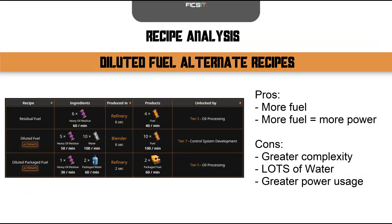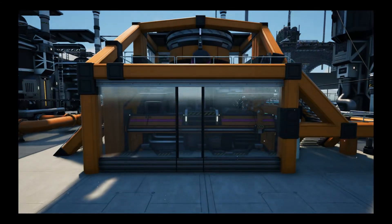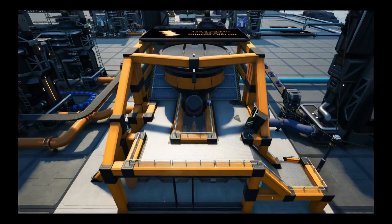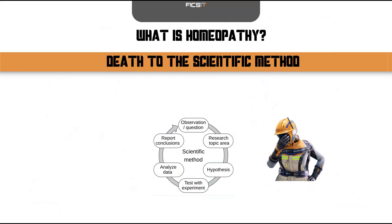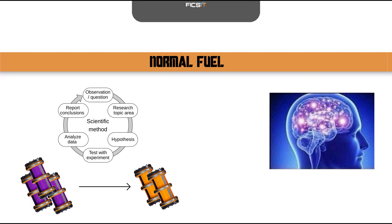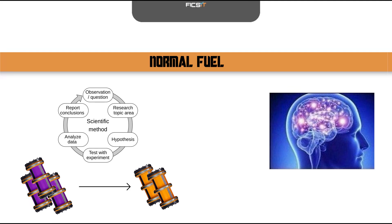Key recipes that will increase your efficiency are the diluted fuel or diluted packaged fuel recipes. These will allow you to add water to your heavy oil residue to gain more than twice as much fuel as a result. This works because Fix-It Inc. has developed proprietary homeopathic fuel production. Homeopathy is a subtype of pseudoscience that claims a substance becomes more powerful and more potent the more diluted it becomes. This ridiculous concept has been disproven multiple times via both empirical science and philosophy, but Fix-It scientists made a logical exception for our Fix-It Inc. proprietary fuel production lines.